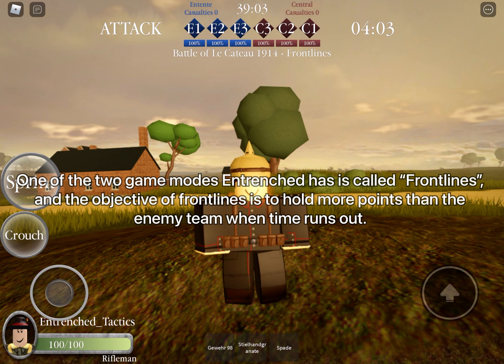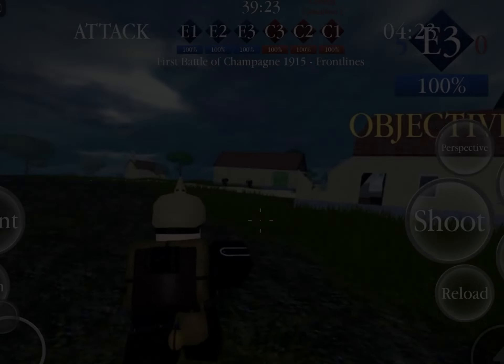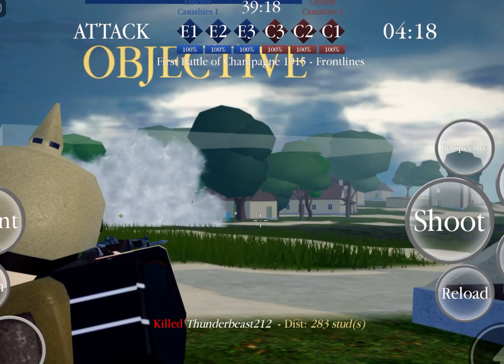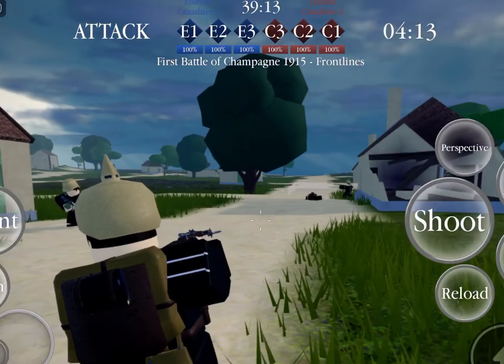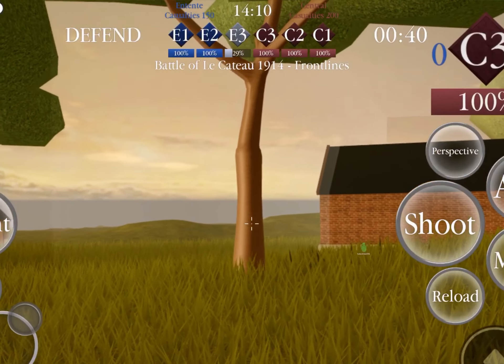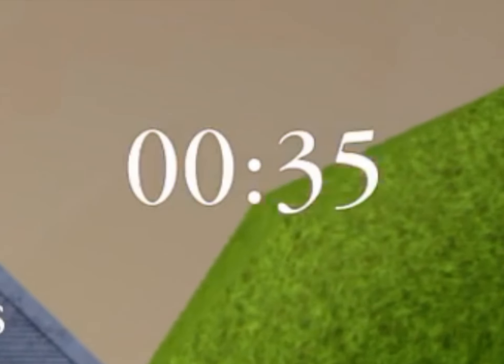One of the two game modes Entrenched has is called Front Lines. The objective of Front Lines is to hold more points than the enemy team when time runs out. Each team starts out with three points under their control. Depending on what team you are on, there will either be an attack or defend indicator near the left of the point display. The attacking team will rush towards the enemy's closest point and their goal is to capture the point before the timer to the right of the point display reaches zero. The defending team will do the opposite and try to protect their point from the enemy attack until the same timer reaches zero.